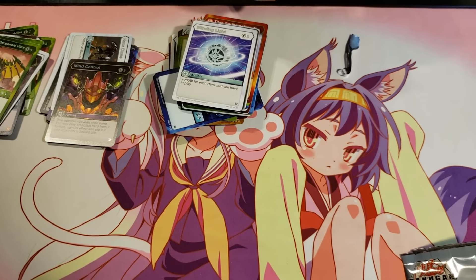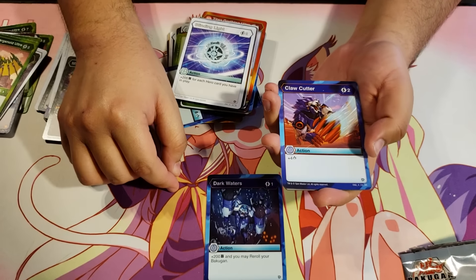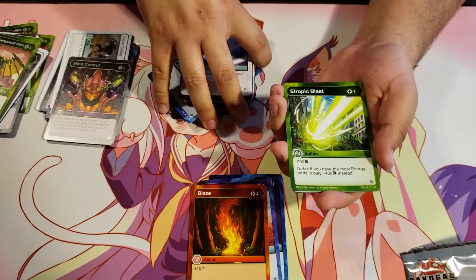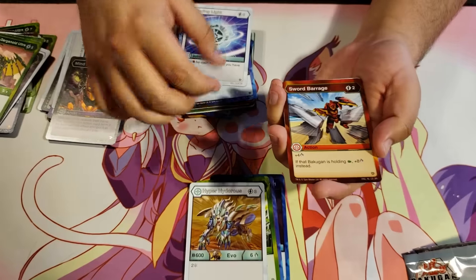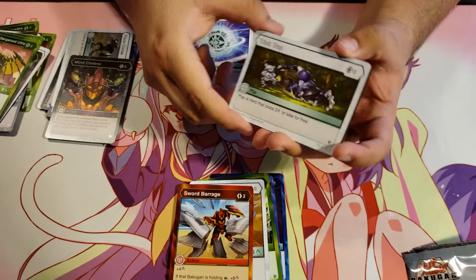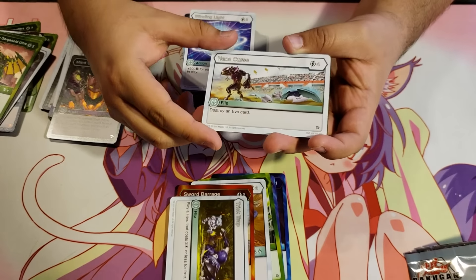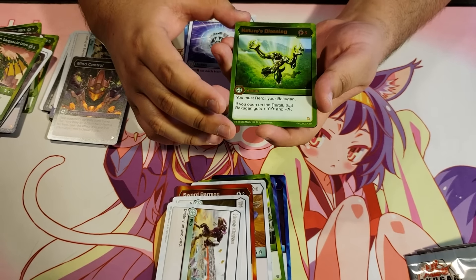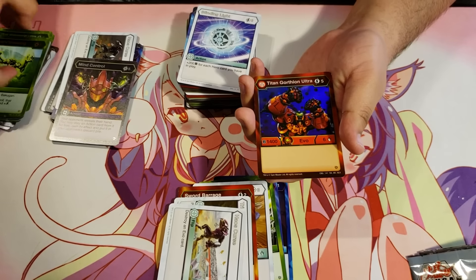Mind Control is probably going to be a really powerful card. Dark Waters. Claw Cutter for 2 energy, plus 4 damage. Blaze. Tropic Blast for 1 energy, minus 200B — turbo: if you have the most energy cards in play, minus 400B instead. Hyper Hydrus. Sword Barrage for 2 energy, plus 4 damage — if that Bakugan is holding a green fist, plus 8 damage instead. Trick Trap for zero energy — play a hero that costs 3 or less energy for free. Chaos Curse. Nature's Blessing for 5 energy — you must re-roll your Bakugan; if you open on the re-roll, that Bakugan gets plus 10 damage and shadow strike. And a Hex Titan Gortheon Ultra.